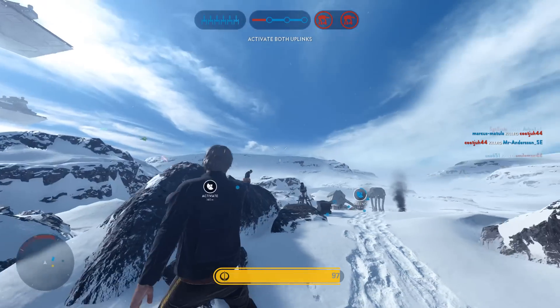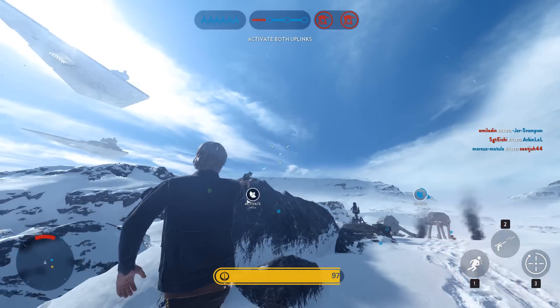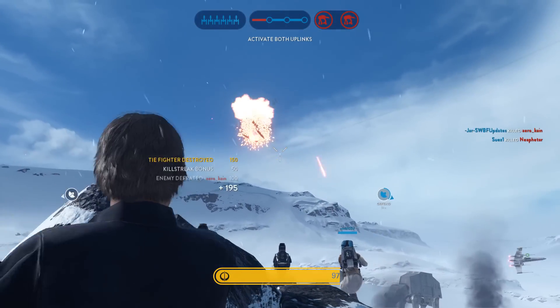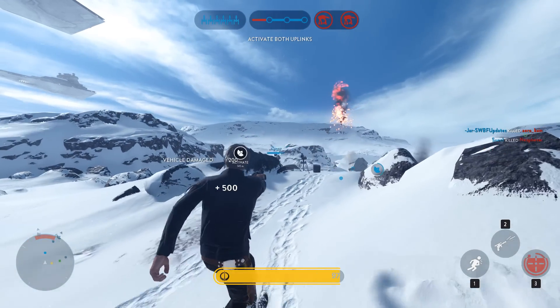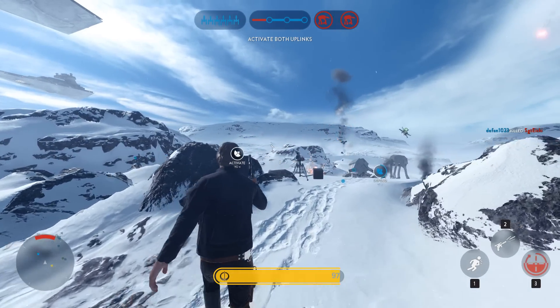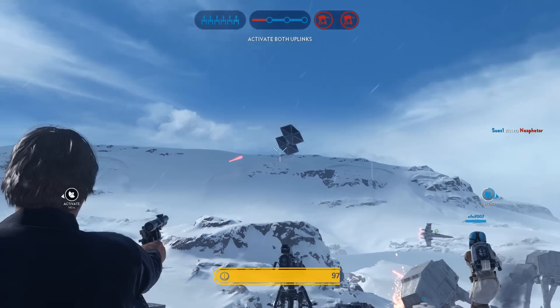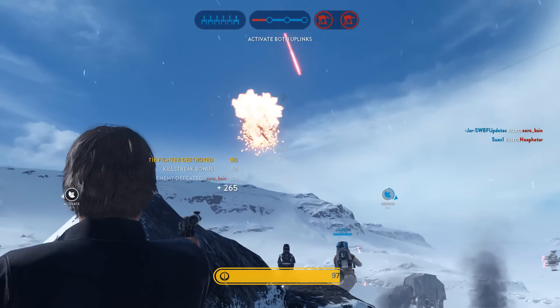Han Solo's Lucky Shot is extremely effective against ships. You might know that it actually one-shots fighters, but something that not everyone realizes is that it has a very heavy lock on. Just shoot in the general direction of the ship and you're almost guaranteed a kill. Just look at the very heavy turn that this shot does and kills the TIE fighter.